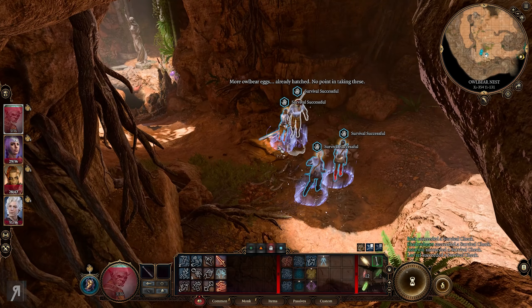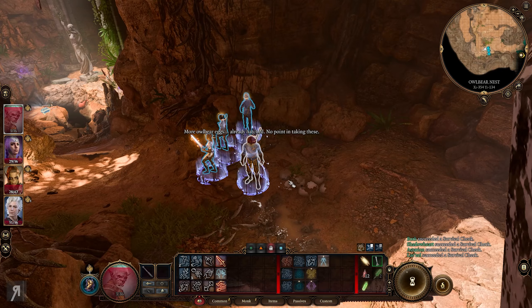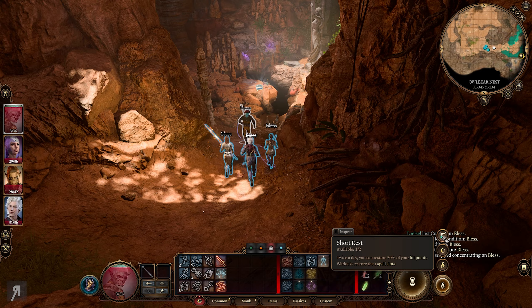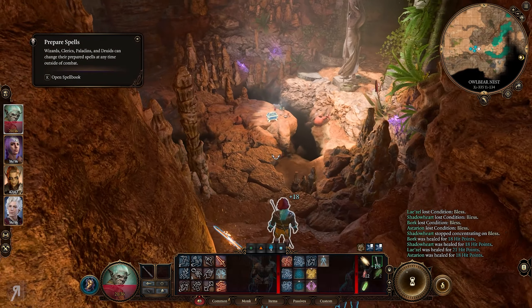It was an owlbear egg - already hatched, no point in taking these. We do have a short rest still available so let's do a short rest. There's also a Potion of Animal Speaking here - so if you wanted to speak to the owlbear you could do that instead, though it's not really going to lead anywhere as far as I recall, but it's cool to do.